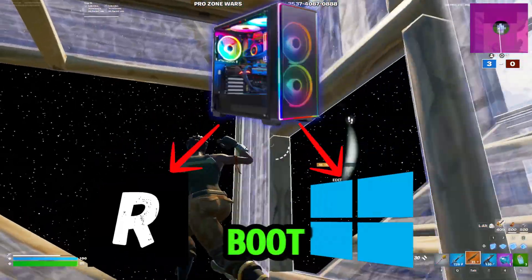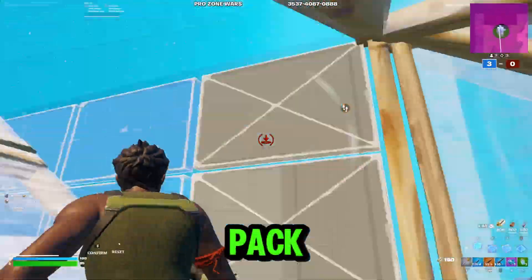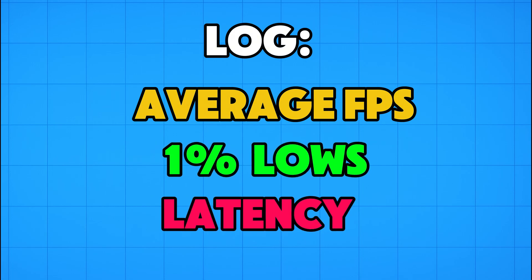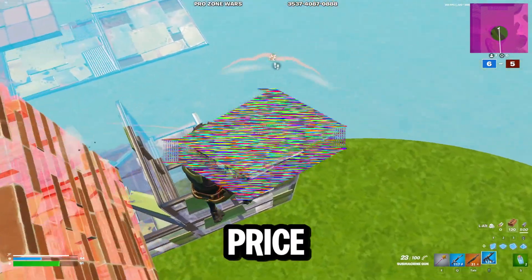Here's how the test works. I will dual boot my PC into a fresh install of Windows before every test. For each pack, I'll show the panel on screen, go through the same recorded Fortnite drop, run a 10-minute benchmark on CapFrameX, and log the average FPS, 1% lows, and latency. As soon as the run ends, I'll wipe the drive and move to the next price tier.